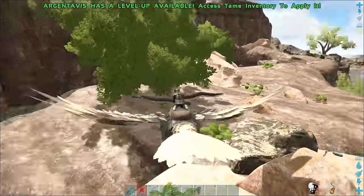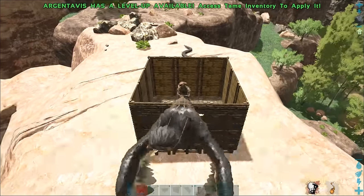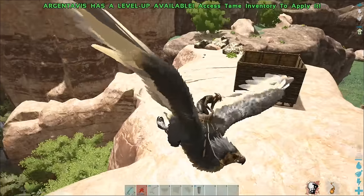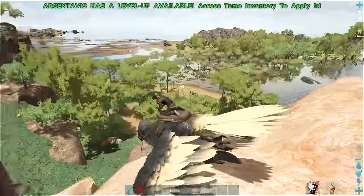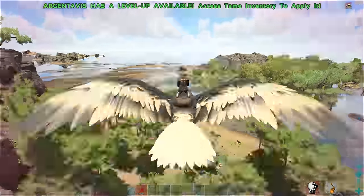Fly low to the ground to get the Titanoboa's attention and lead it into the trap. As a side note, if your server has picking up wild creatures enabled, you can pick up a Titanoboa with an Argy and drop it into your box.